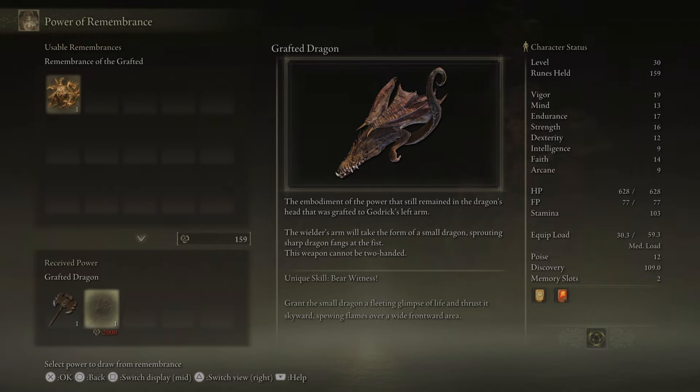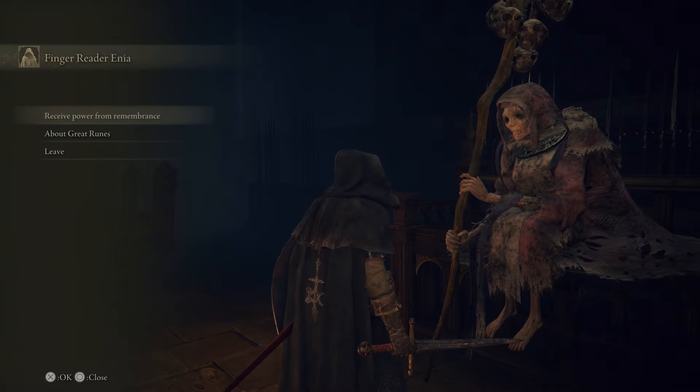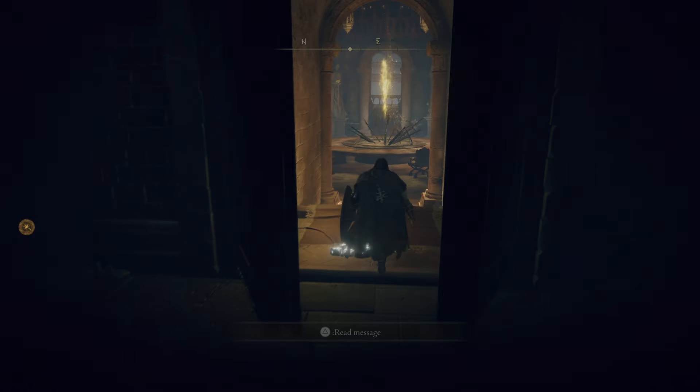So you can get the Axe of Godric. She'll give the Grafted Dragon Fist and his Axe — basically the two weapons he has. It's Faith to use, obviously, because it's a fire weapon. 20 Strength, 14 Dexterity, 16 Faith. The skill 'Grant the small dragon a fleeting glimpse of life' swings flames over a wide frontward area. The Axe skill 'Kingly Exultation' rapidly smashes it into the ground unleashing two earth-shaking shockwaves, with a follow-up input for a third. Does seem pretty good.